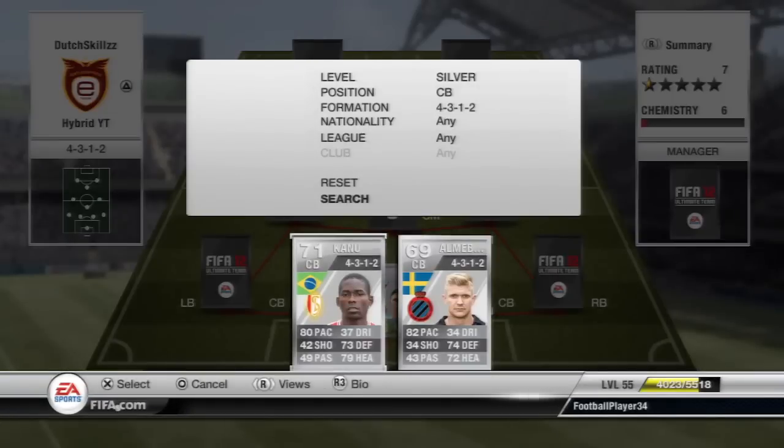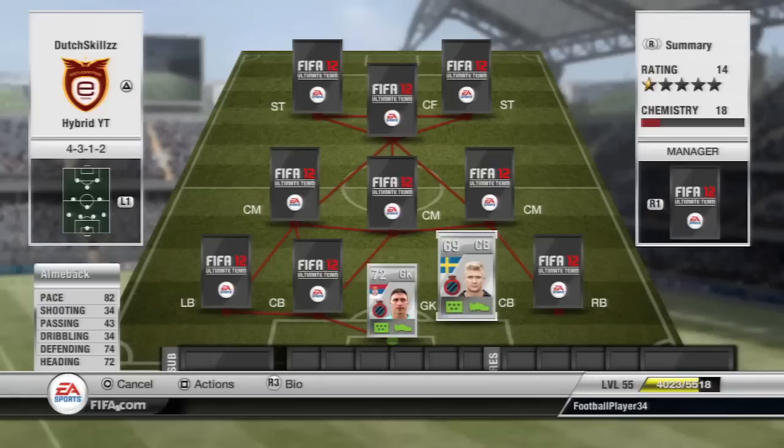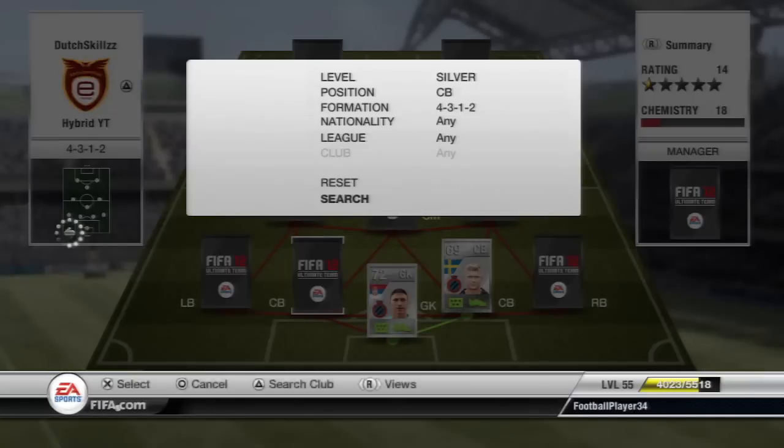Moving on to the first center back, we have Elmbach. If you've seen my road to glory, you know how much of a beast this guy is — 82 pace, 74 defending, 72 heading are his standout stats. His 82 pace makes him really deadly and he also scores quite a few goals from corners. He's quite tall and quite strong, so he can do some damage in the box.